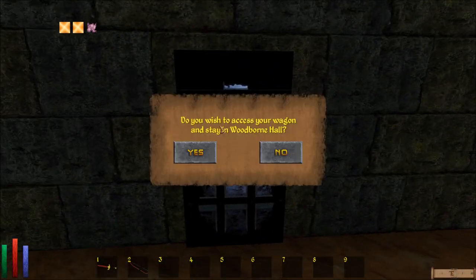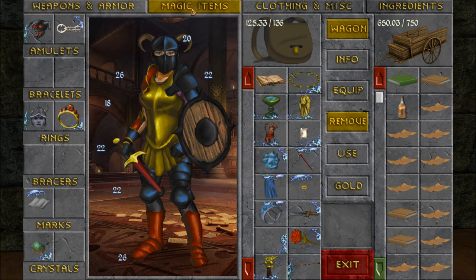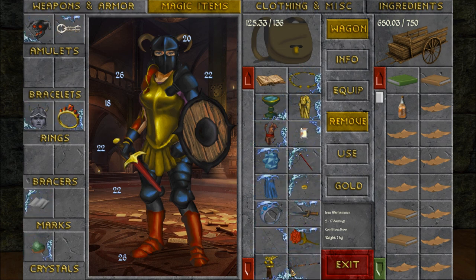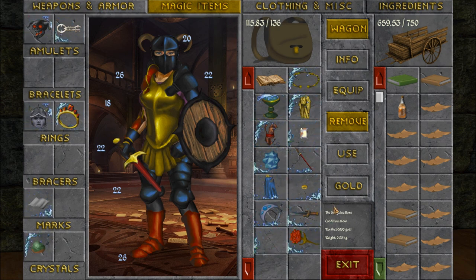I'm gonna teleport back. Friend is here. I found some magic stuff. I need to get this stuff identified. My spells don't work, so I'm gonna drop that on the wagon.